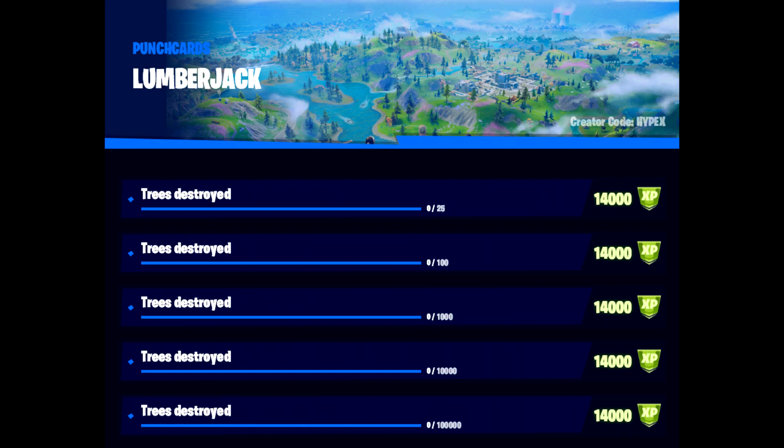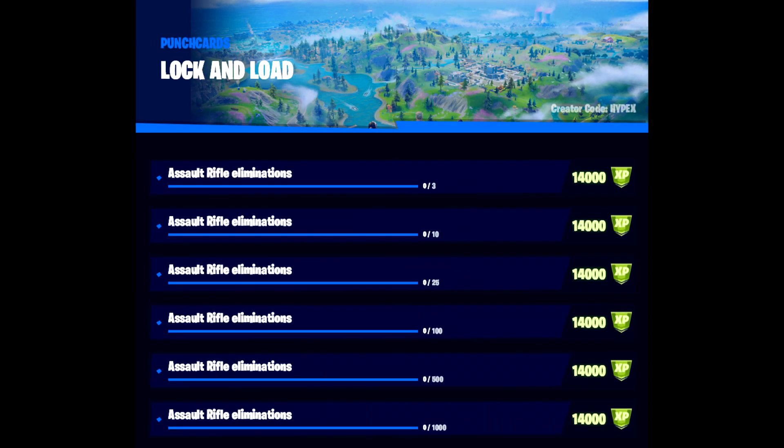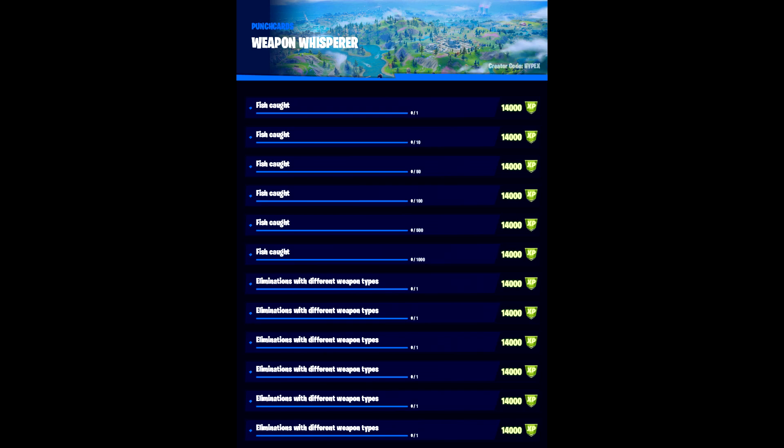We then move on to Lumberjack, which is about destroying trees. That goes up with each different tier — pretty self-explanatory, you just have to destroy trees. The next one is Lock and Load, which is assault rifle eliminations. Once again, pretty self-explanatory — this one goes up with each tier and you have to get eliminations with an assault rifle. Great for Team Rumble.